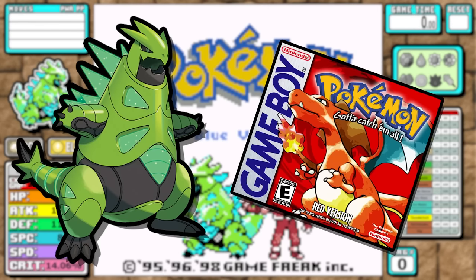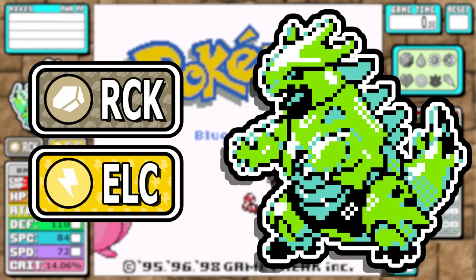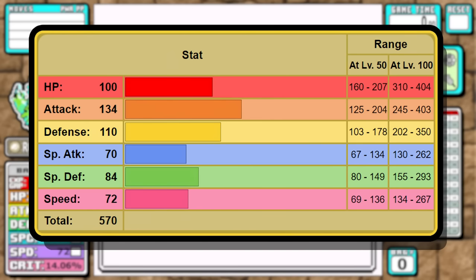Unlike Tyranitar, its paradox form is a Rock and Electric type Pokemon. With things like Ground and Fighting being pretty much non-existent in a Red solo run, having the ability to fight back against Water types along with pretty good coverage against Grass things look solid on paper. As for stats, Iron Thorns keeps that massive 134 base Attack but has slightly less Special than Tyranitar — 84 isn't awful. The most important thing here is the increase to base Speed: 72 isn't exactly Usain Bolt levels, but I can work with it.